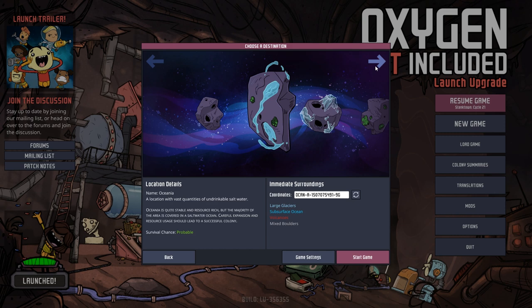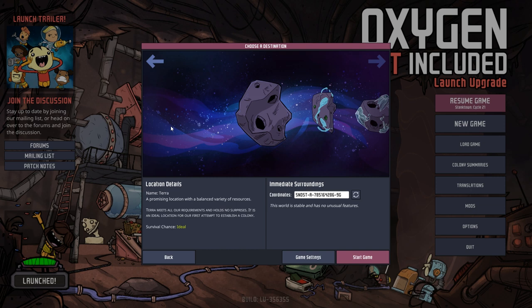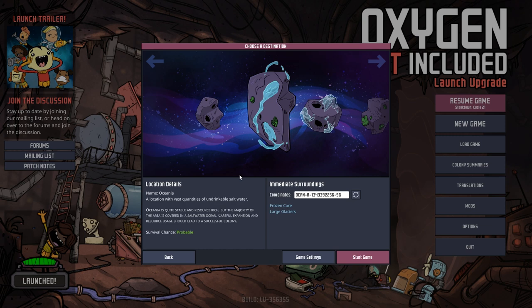I like the idea of Oceania. I started on Terra because that's the regular one. Do you have a seed? Which water volcano close — in the number one meteor? I don't know. Miscalculated pod location, magma channels, and geoactive — more geysers and vents than usual. I like the idea of Oceania. We want to stay away from the slime molds, because I heard that's bad. So let's go with this one.